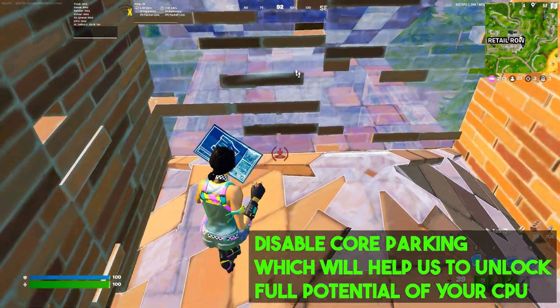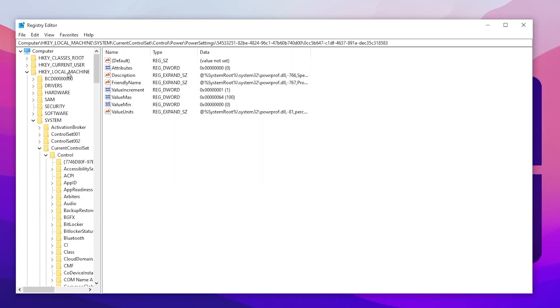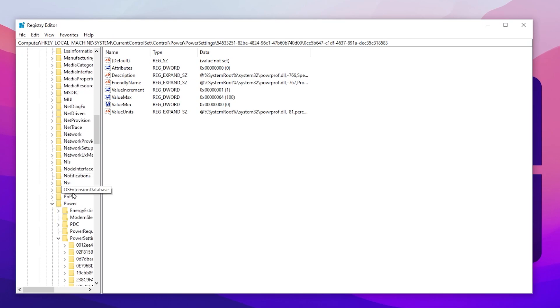In the next step, we are going to disable CPU core parking, which will unlock the full potential of your CPU for gaming. Open HKEY_LOCAL_MACHINE, then go to System, then Current Control Set, and find the Control folder.